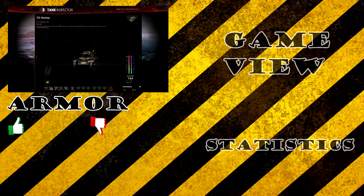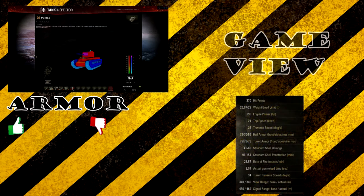Looking at the Matilda's armor profile in Tanksgg, the frontal armor is 78 millimeters. The Matilda overall is really well armored for its tier. It has a spaced armor plate on the side giving a very high armor value — up to 150 millimeters if you angle at 45 degrees. I would always angle the tank at least 35 to 45 degrees, because the frontal armor is actually weaker than the side armor at that angle, giving the highest chance of bouncing shots.